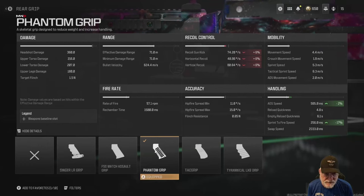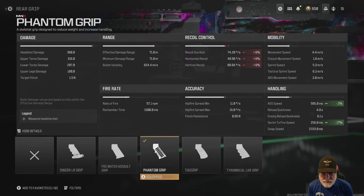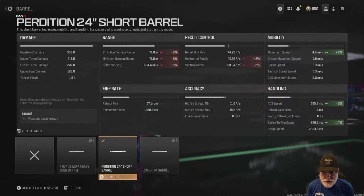The phantom grip helps us 2% with aim down sight speed and 17% with sprint to fire, giving us an okay 256 millisecond sprint to fire. Finally, the Perdition 24-inch short barrel is another 3% ADS decrease contributing to the 585 millisecond ADS, and helps sprint to fire by 14% — gotta have it.